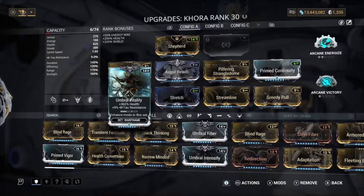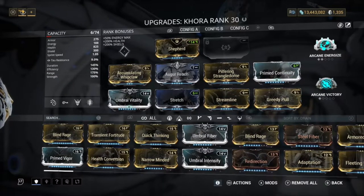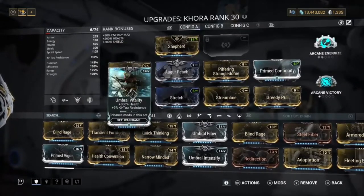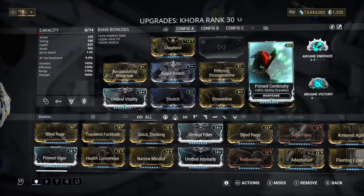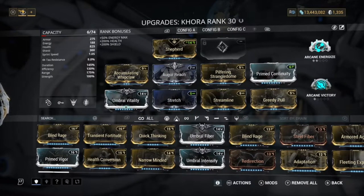We also have Umbral and Vitality so we have as much HP as we do. Now you can change this build up if you want — this is a zero forma build, and it's a guaranteed zero forma because literally if you can see by my mods I have 6 mod slots left. If this levels up to 2 and this can level up to 2 that equals 4, so basically this is a zero forma build as well.